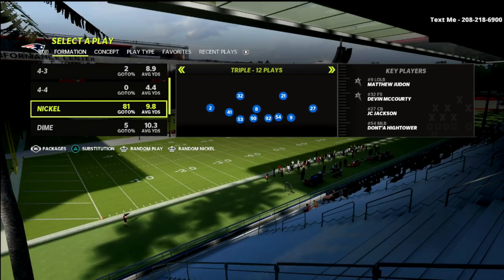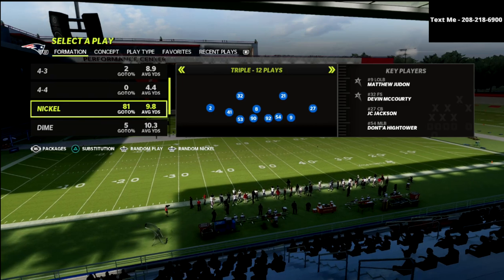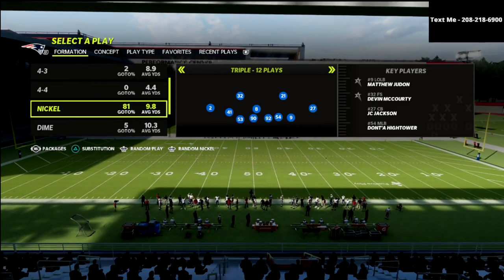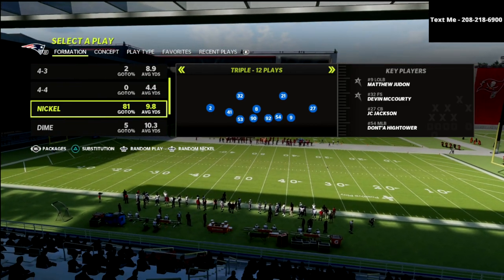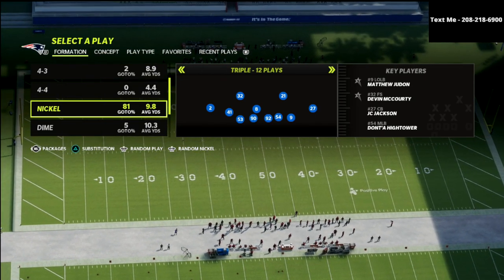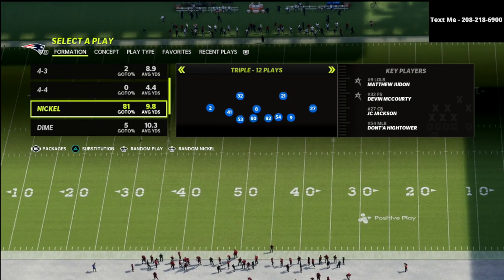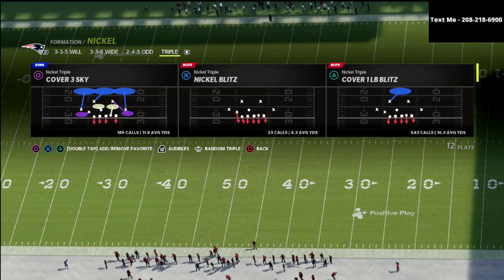If you want to learn my entire Nickel Triple defense, all of my ebooks are available by joining the Patreon. For just ten dollars a month you get instant access to the Nickel Triple and the rest of my 13 offensive and defensive ebooks released in Madden 22. There's a link in the description below.